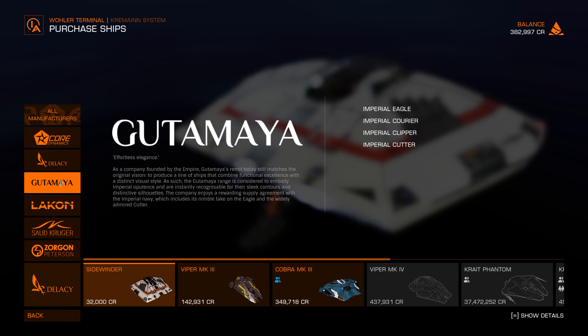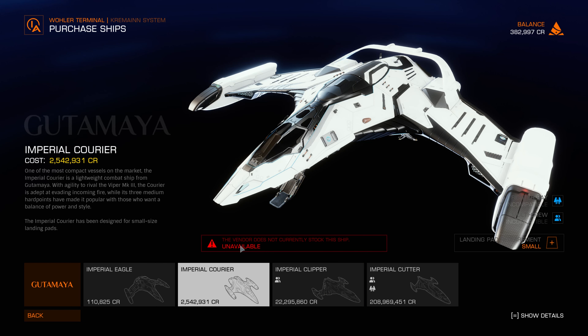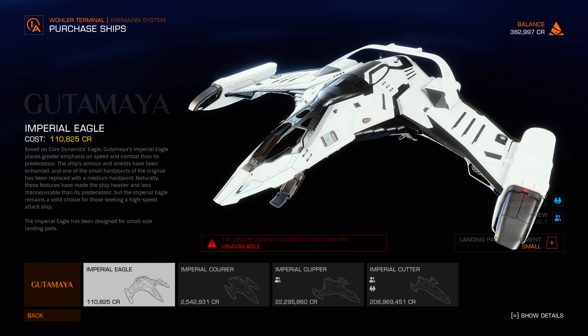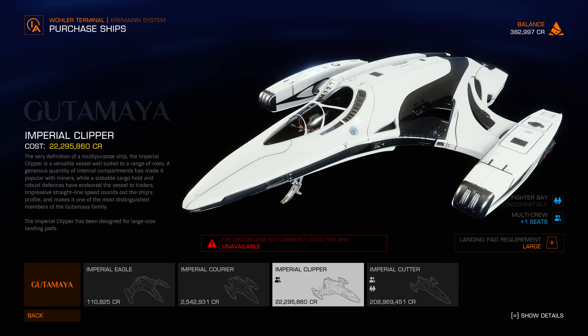Gutmaier — 'Effortless Elegance.' As a company founded by the Empire — so an Empire brand — Gutmaier's remit today still matches the original vision to produce ships that combine functional excellence with a distinct visual style. The Gutmaier range is considered to embody Imperial opulence and is instantly recognizable for its sleek contours and distinctive silhouettes. The company enjoys a rewarding supply agreement with the Imperial Navy, which includes the nimble Imperial Eagle and the widely admired Cutter. The Imperial Eagle — the vendor does not currently stock this ship; unavailable. I cannot buy this ship and I don't know where to get it. But Gutmaier ships are really, really nice.